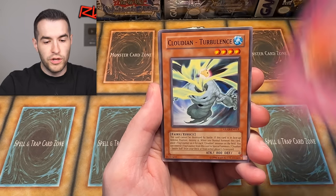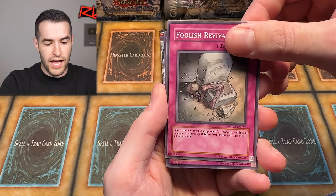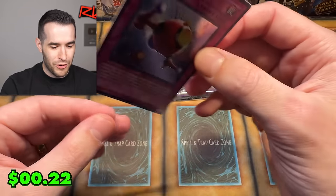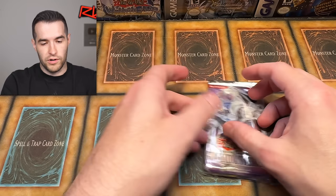We pulled: Cloudian Nimbus Man, Release from Stone, Turbulence, Ruxton Special, Cell Incubator, Ghost Fog, Disarm, Foolish Revival, Trap Card — Security Orb. Another Ultra Rare. So we have two Ultra Rares so far: Security Orb and Blast Held by Tribute — both trap cards. Ironically the big cards are not trap cards, so let's maybe chill with that.